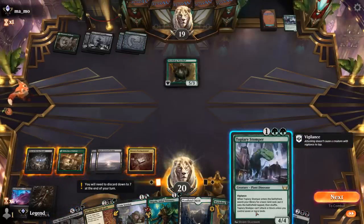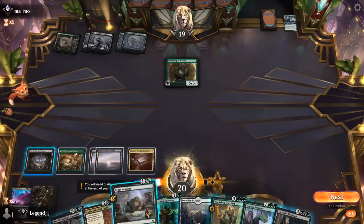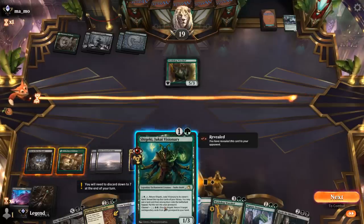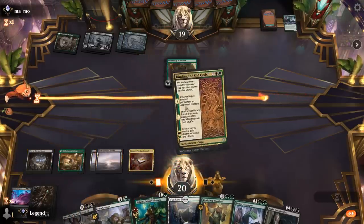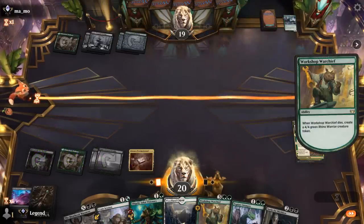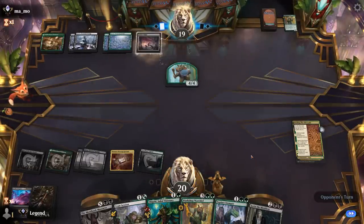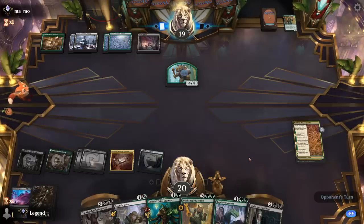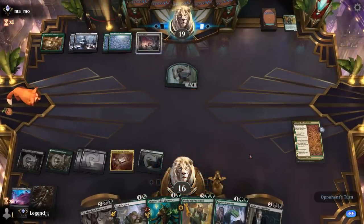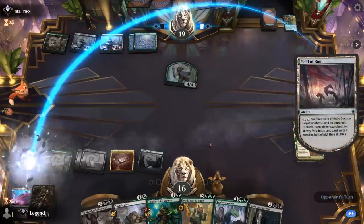If I go for Stomper it also becomes active when we play our land, and we can play Cramp Session. Going Binding is fine since we can always get it back with our Channel ability, and Cramp Session can learn for various removal spells — getting more mana going is never a bad thing. Opponent uses Field of Ruin, which can go after our creature land, but that's okay. They're using it for mana fixing perhaps, and we could use an extra green source.